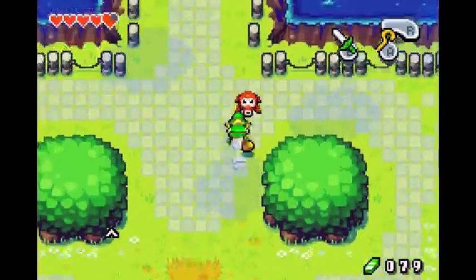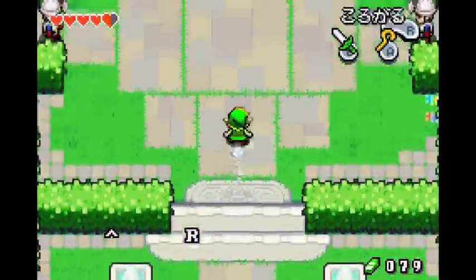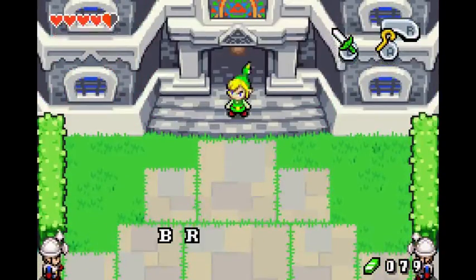This guy always hits you — well, always hits me anyways. That guy usually not, but anyways — 7 rolls. Then there's an Ezlo trigger, so don't walk into that.